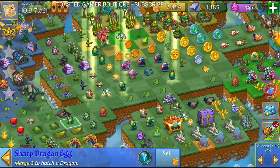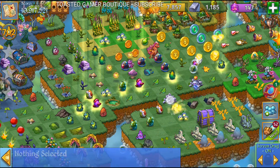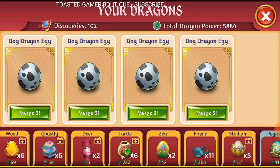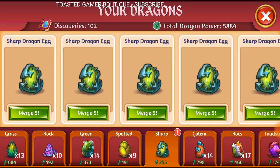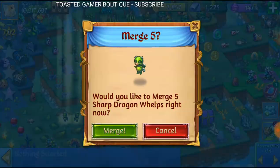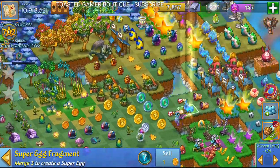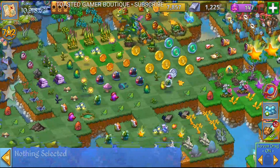Let's go ahead and open up some of these chests I've got lying around — it's kind of a mess over here at camp. I'm going to sell those Emerald Plains grass. I've got some eggs I can merge. Let's go ahead and see what we can merge here and work on our dragon power a little bit. Sharp dragon eggs — let's merge these five. Now we've got another merge, so we're going to merge these five level ones. Let's open up that awesome chest — we got one of these super egg fragments, which I finally got five of. I'm going to put it up here and make a video for that later today.